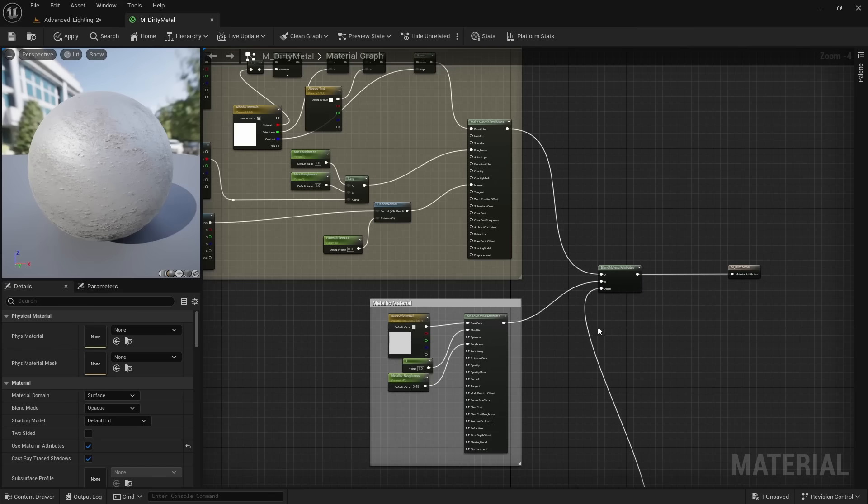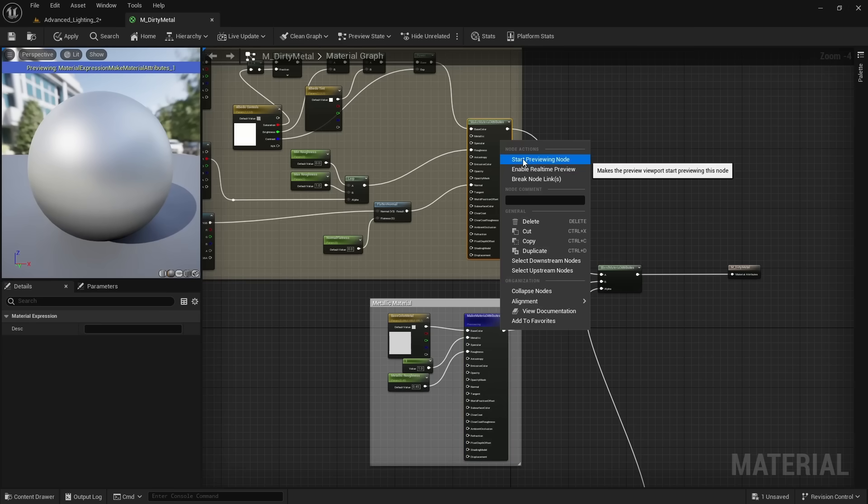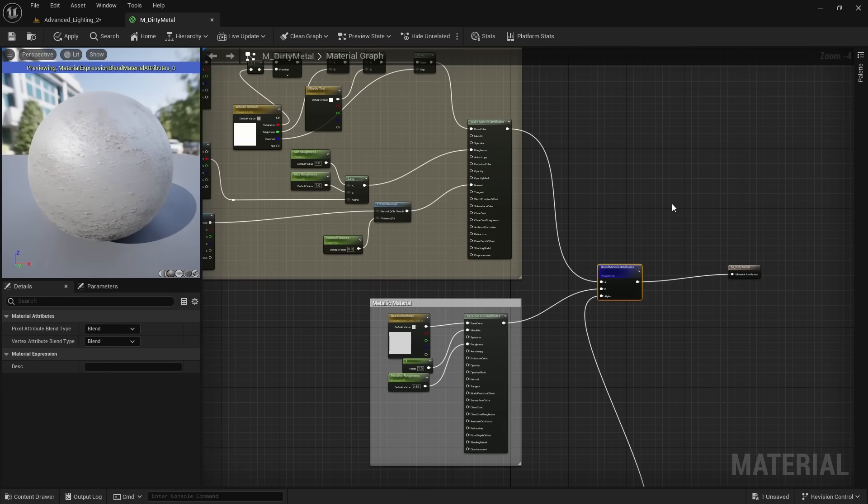The reason why this transition is bad is because we're transitioning between a metallic material and a non-metallic material. Whenever we combine metallic with non-metallic materials, we get bad transitions.